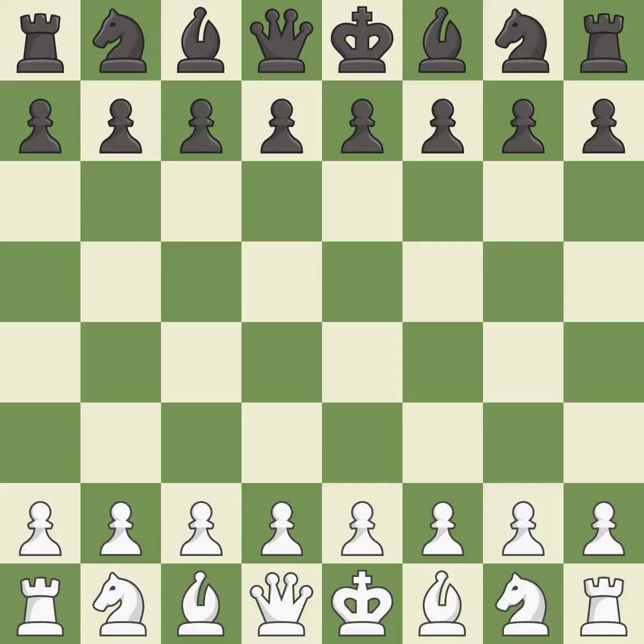English Opening, Four Knights, Kingside Fianchetto line. The moves are 4...d5 5.cxd5 Nxd5 6.Bg2 Nb6 7.O-O Be7 8.a3.